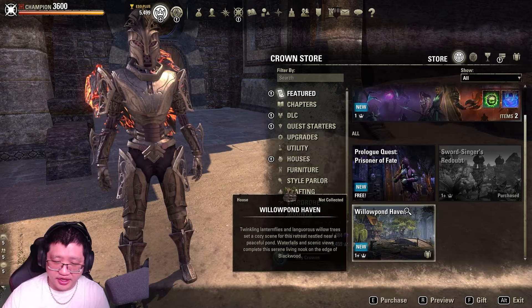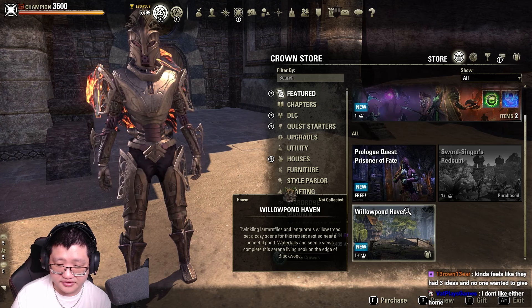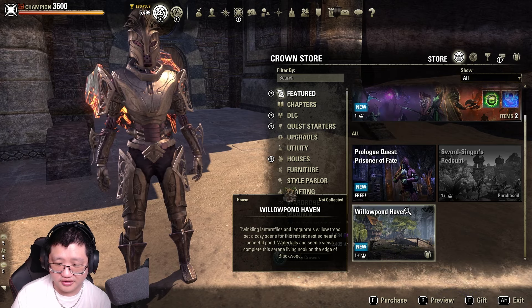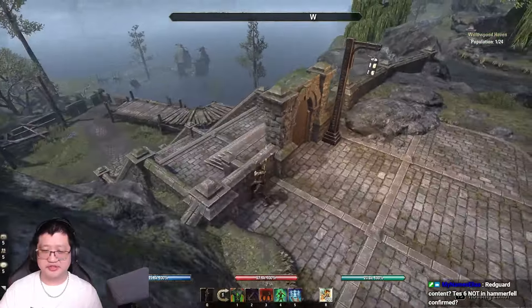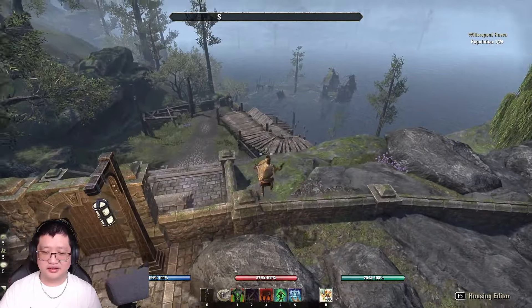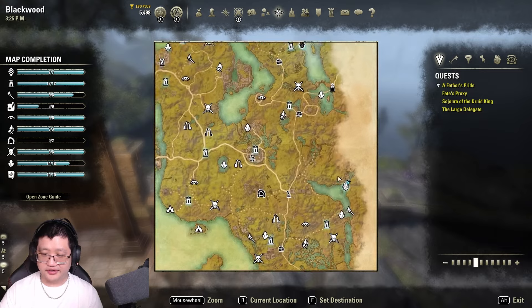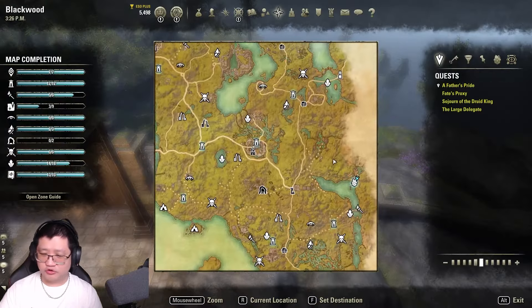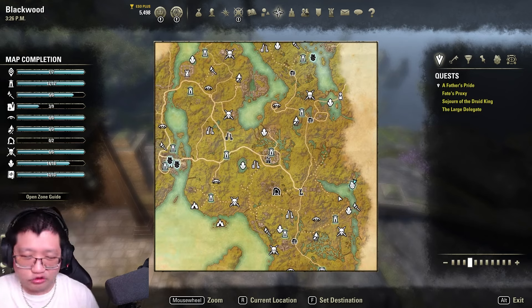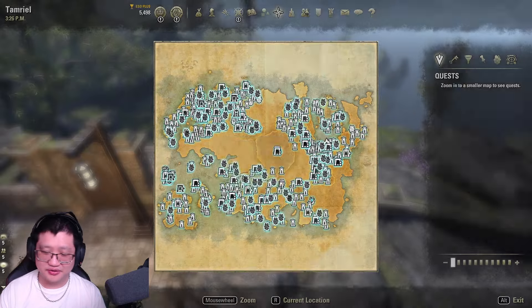The description for Willow Pond Haven reads: twinkling lanternflies and languorous willow trees set a cozy scene for this retreat nestled near a peaceful pond. Waterfalls and scenic views complete the serene living nook on the edge of Blackwood. This entrance reminds me of the Antiquarian's Gallery house up in Western Skyrim. We are on the southeastern lake of Blackwood, near absolutely nothing. I think the reason they put it here is because it might be close to one or two survey spots — they like pressuring you to buy houses so you can get there fast.